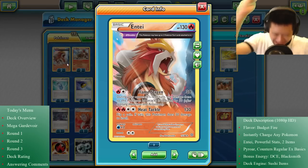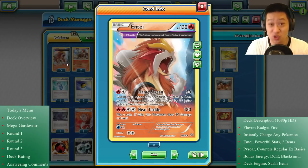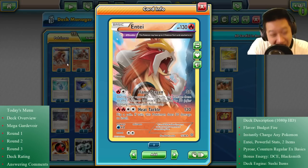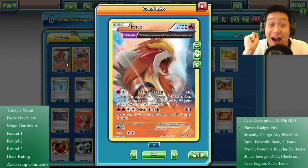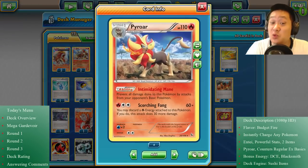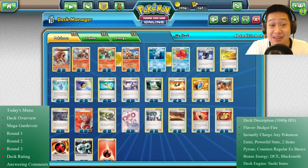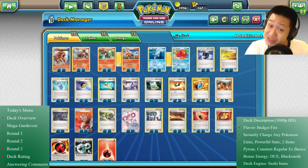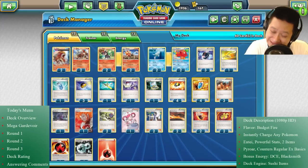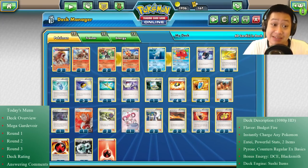Hello, integrals and differentials. Welcome back to my kitchen. I hope you enjoyed your three-day 4th of July weekend if you're in the US. On today's menu, I'll be serving you a red-hot-fiery-spicy Entei-Pyroar deck, which is quite a powerful combination. It is budget and easy to make — none of these cards are worth more than a pack, and all of them can instantly charge up in one single turn.